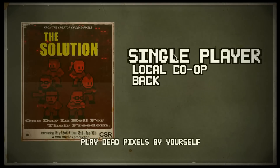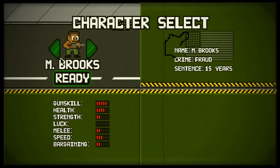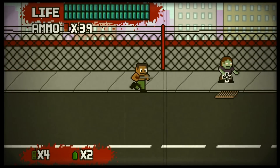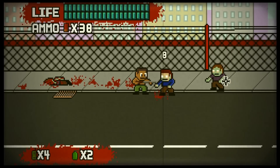In The Solution, you have been assigned by a high ranking official to stop the zombie epidemic. You get to choose from a selection of characters, all from famous apocalypse movies or games. Each character has his or her own special traits that may help them along the way. You can also purchase things from vendors and loot houses in this game mode as well.